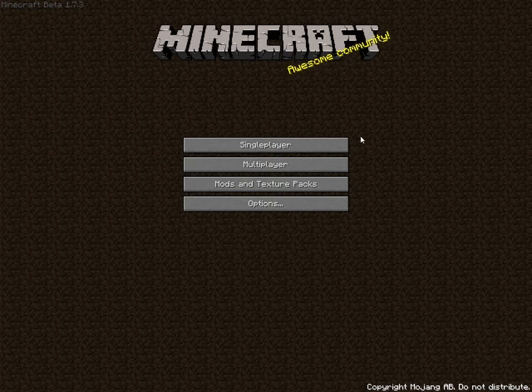Before we start, go check out my sponsor, dreamhost.com. There is a link in the description — go check it out if you're interested in starting your own website, blog, whatever. It's really cheap, like 9 USD a month, and you get your own domain and everything is there. So go check it out if you're interested, and you will also be supporting me if you do. Please do that.